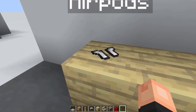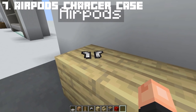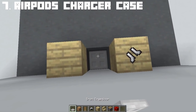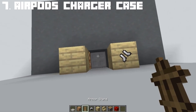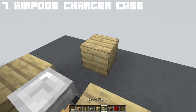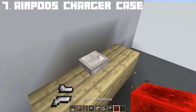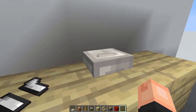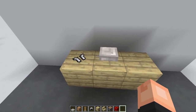Now if you want a complete set of AirPods, I'm going to show you how to make the AirPods charger case. Beside the AirPods on a birch table, break two blocks down, place an iron trapdoor and a glowstone beside it, place the armor stand on top, add the iron helmet, and push birch stairs onto the armor stand so it is covered. And there we have the AirPods charger case to charge your AirPods. You now have a complete set of AirPods.